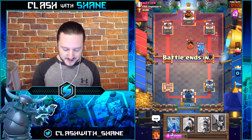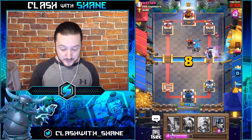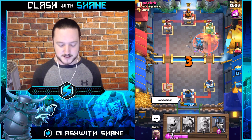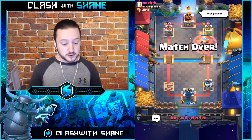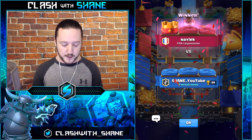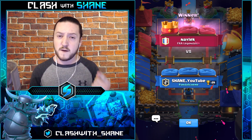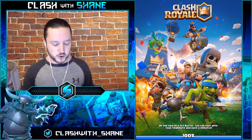A bit slow in the cycle there earlier on — kind of cost us. The double win condition was just nasty, a bit too fast for us. What could we have done differently? Maybe not using the Infernal Dragon on the Knight, and instead using Guards first for the Graveyard, then taking care of the Knight afterwards — that might have been a better choice.